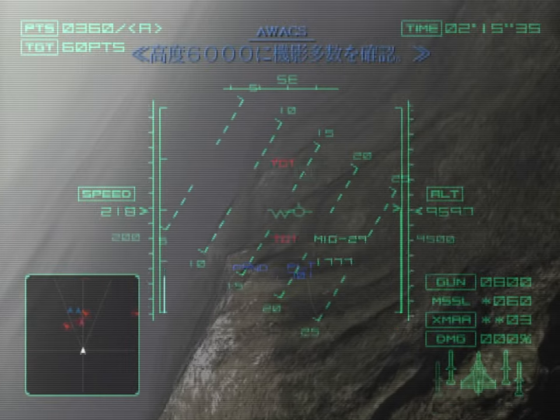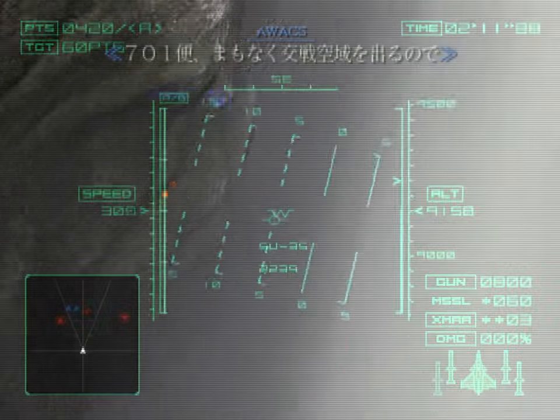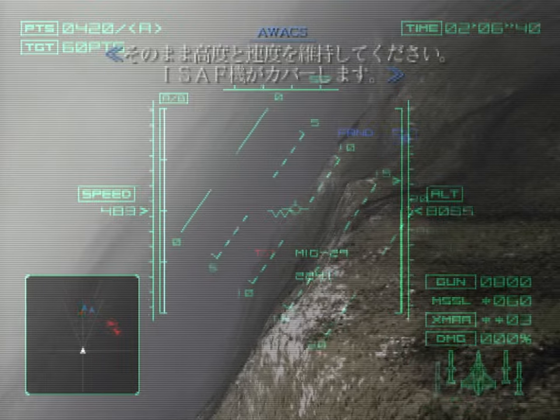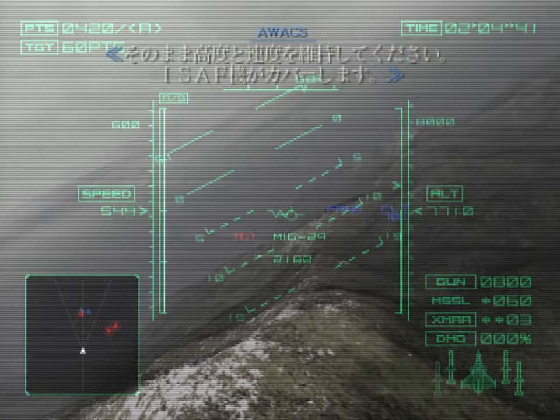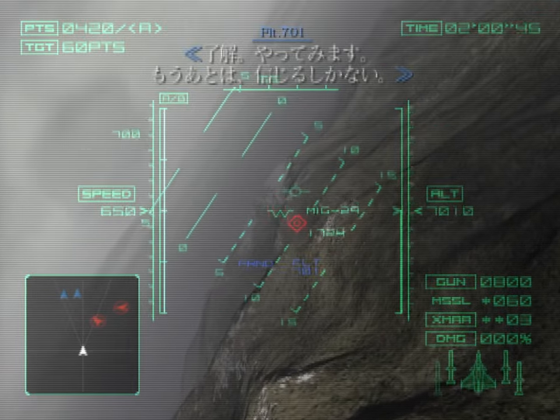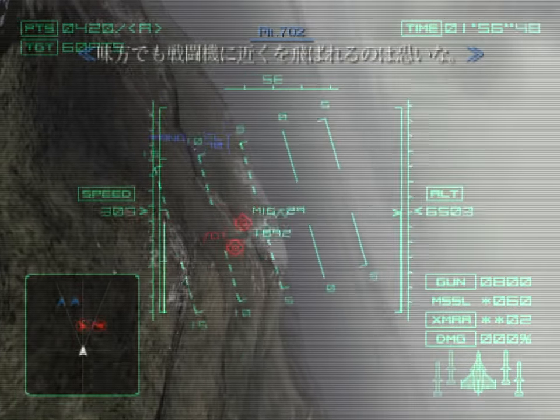Multiple aircraft confirmed at 6,000 feet. Flight 701, enemy aircraft are closing in while you're almost out of Erujan airspace. Maintain current altitude and speed. The ISAF escort will cover you. Roger, we'll do our best. Our lives are in your hands. I don't like flying so close to the action, even if he is on our side.